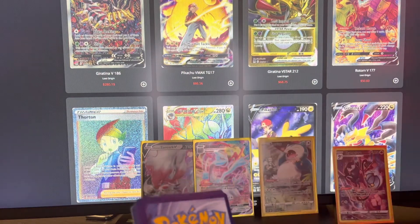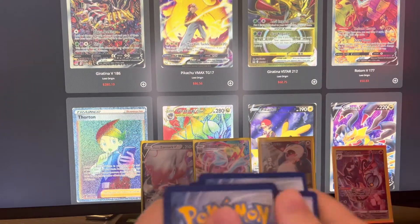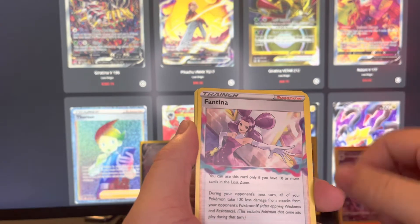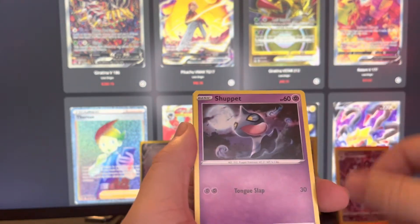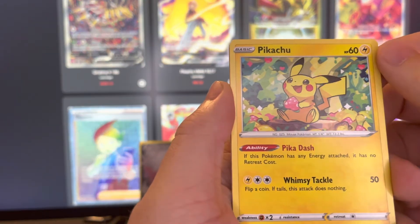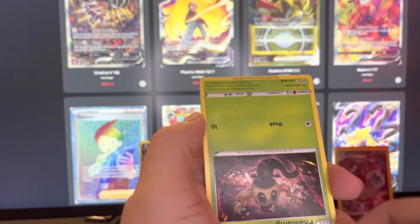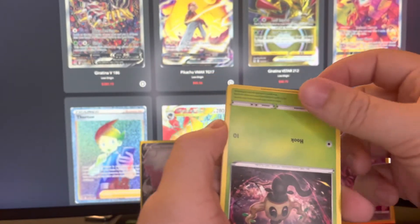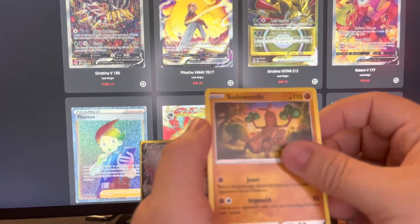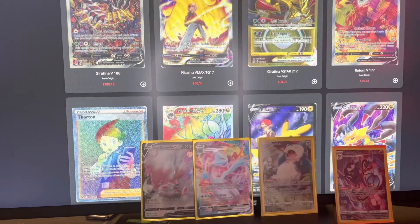Pack 7: Lightning Energy, Roserade, Fantina, Bronzong, Shuppet, Machop, Pikachu — is he eating like a strawberry? It looks like a heart, that's cute. Fantump upside down, Sudowoodo, Damage Pump Reverse into a Spearomb non-holo.